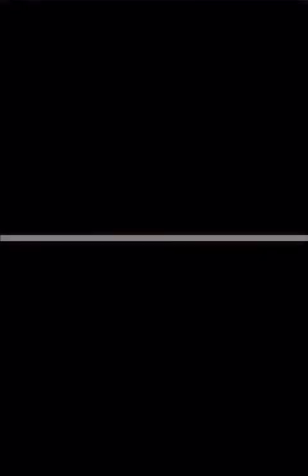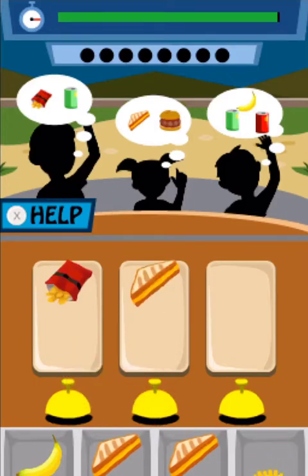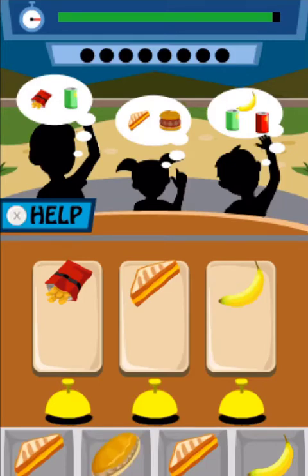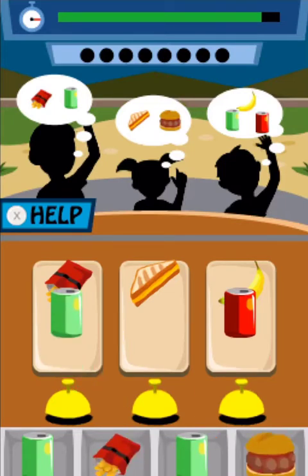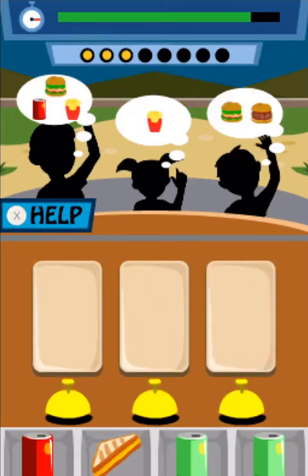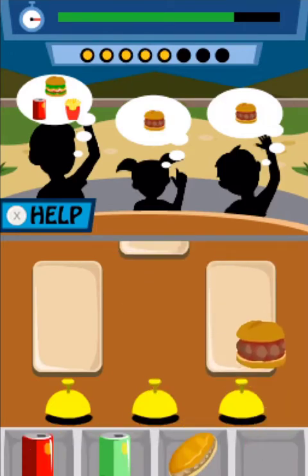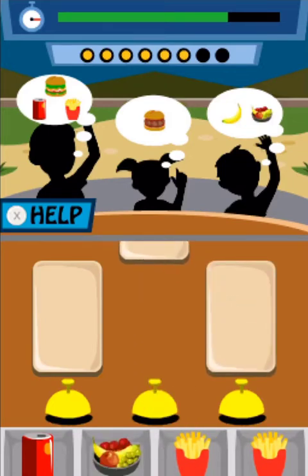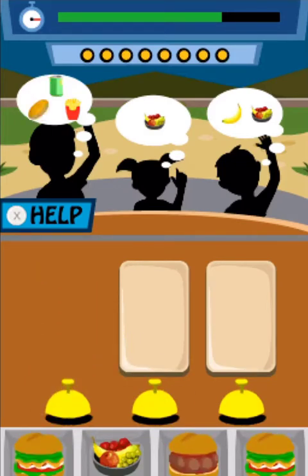Choose a level. The customers are getting the wrong orders. Help get the restaurant back in shape. Ready, set, serve. Now that's what I call well done.